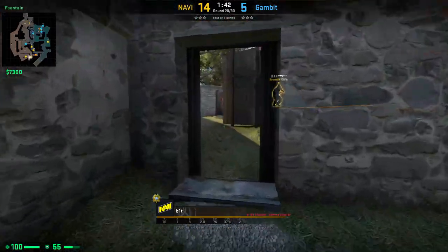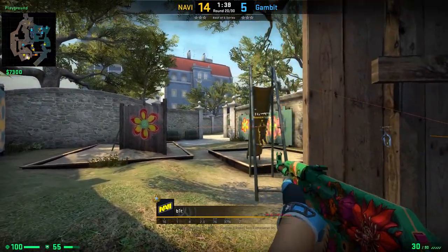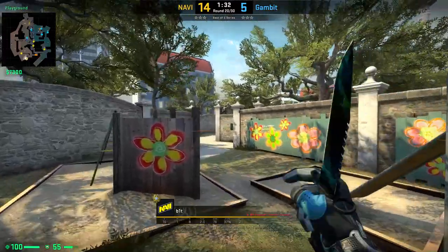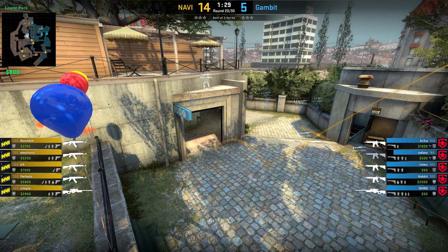The latest addition to Navi, Bit, is showing us a way how you can smoke off toilets from playground. Get into the corner, aim onto the tree like shown and simply left click throw your smoke. This will perfectly smoke off the front of toilets, leaving no gaps.